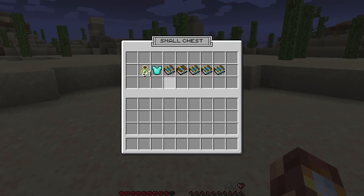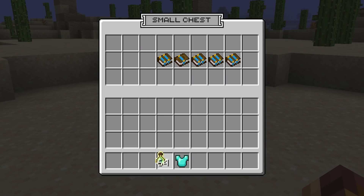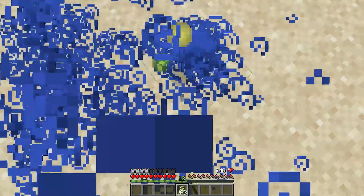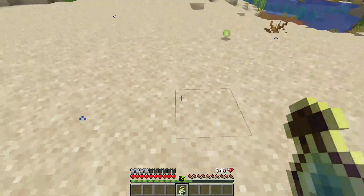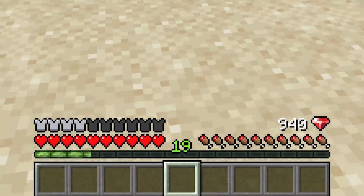Next up, we have got Lucky Orb — an enchantment that can be added to armor to essentially increase the amount of XP gained by XP orbs. I'm getting more XP from these XP bottles. It's a very subtle enchantment, but it definitely does help in survival Minecraft. 19 levels. Wow.